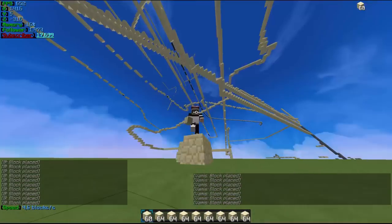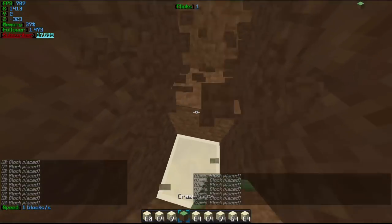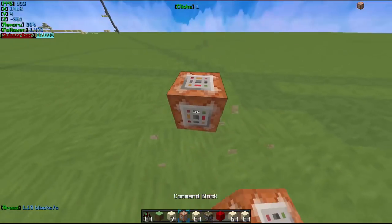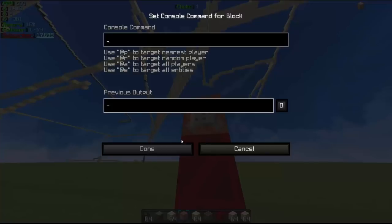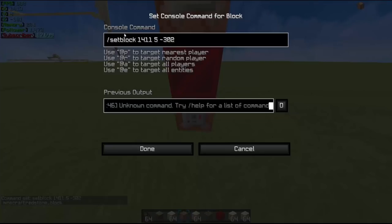Sorry für den Sound, ich habe da diesen extra Chat-Sound gerade noch aktiviert. Und was wir jetzt hier halt sehen, ist die Redstone-Schaltung. Das Ganze einfach nachzubauen: ihr nehmt euch einfach einen Command-Block, Redstone-Block und Command-Block, macht hier die Set-Block-Koordinaten, einfach noch von hier Set-Block das hier – das sind halt die, wo ich drauf gucke, also auf den Redstone-Block hier vorne.